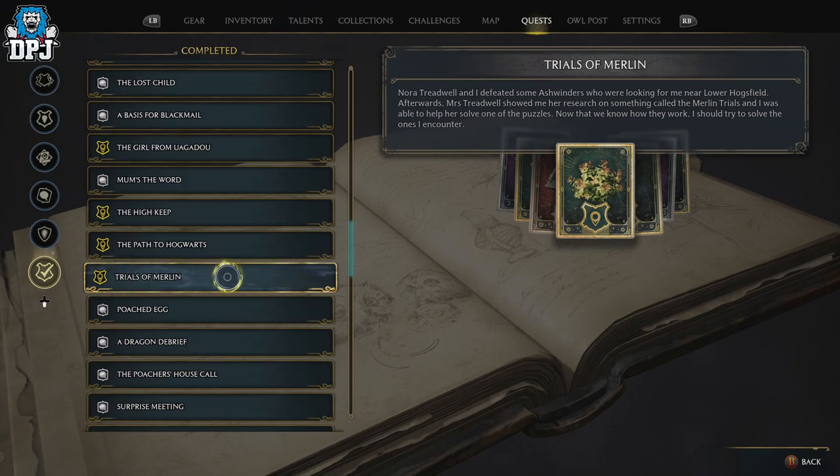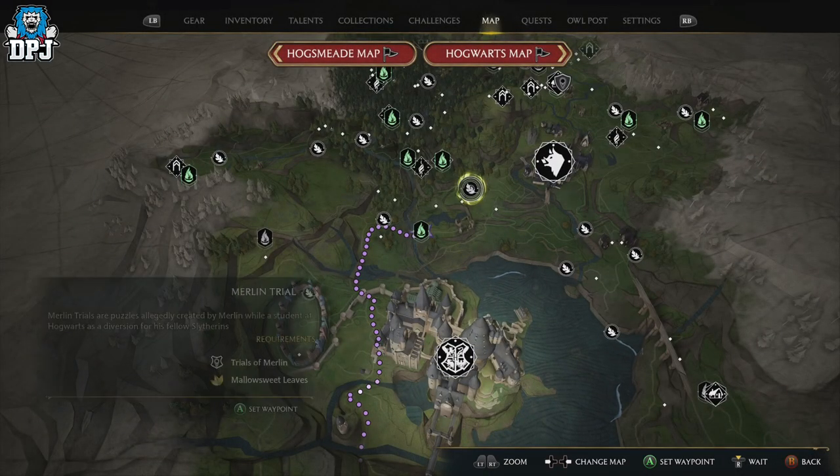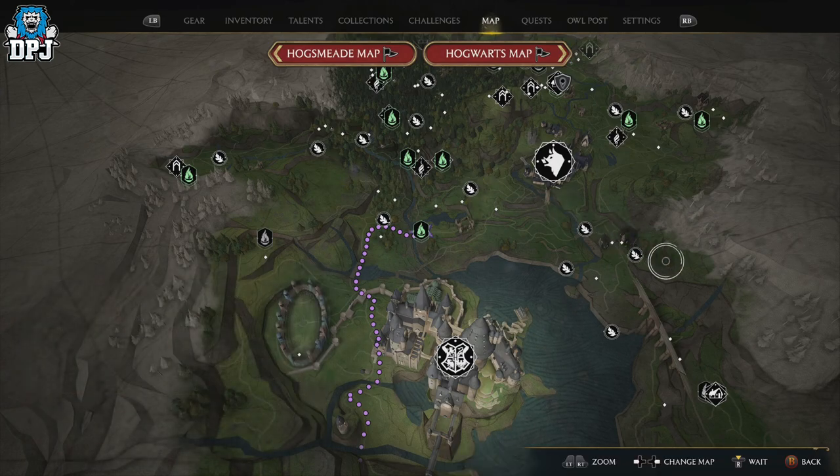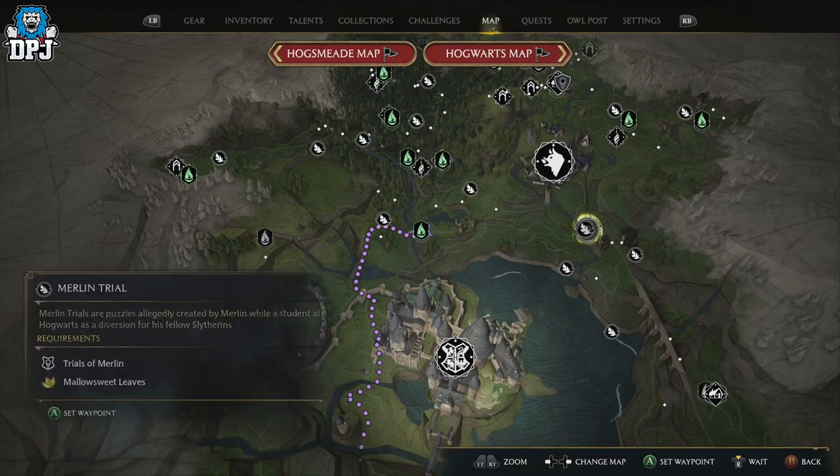Upon completing this trial, from that moment forward on your main map you will see a ton of Merlin Trials absolutely everywhere. The requirements listed are the Trials of Merlin and Mallow Sweet Leaves, and once you get these done...